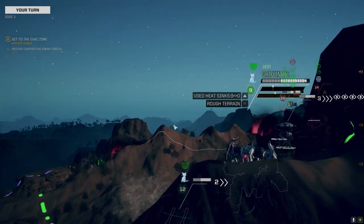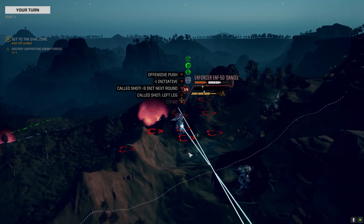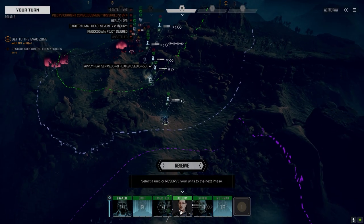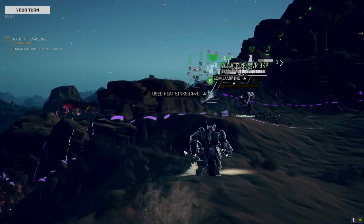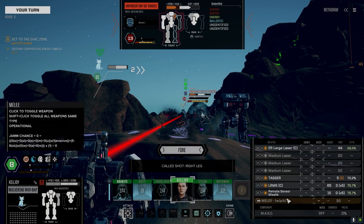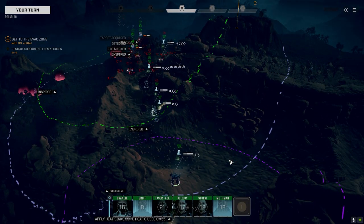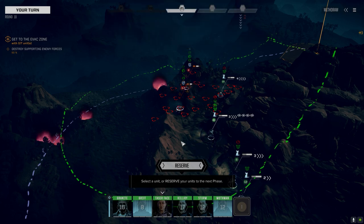Griff — same idea. Target this guy's leg. There's the leg — nice! Now we still got the Wolverine with some pinpoints. We might be able to get that other leg. We won't do it by sprinting but we'll get a little closer so we can get some good damage in next turn.